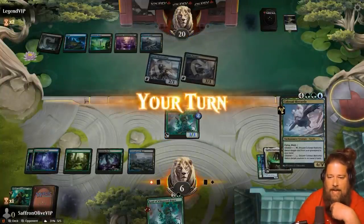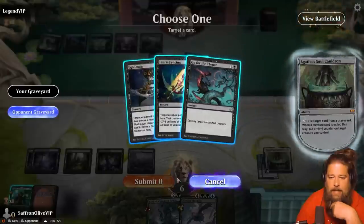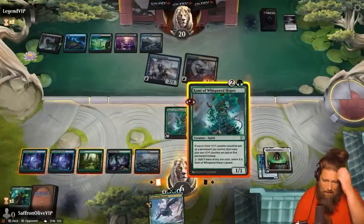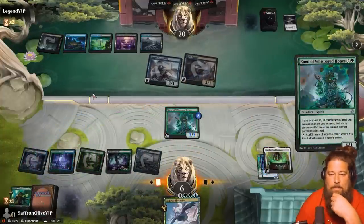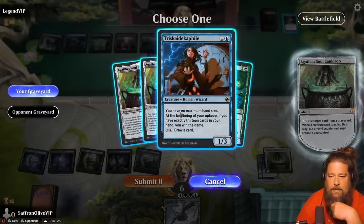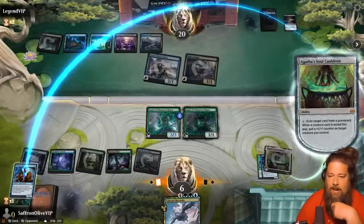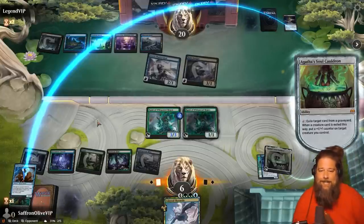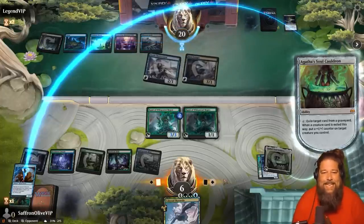It's also a Fauna Shaman, which is relevant here because it means it can tutor up our finisher. Is there any way to play around interaction? Let's play this Cammy. Let's activate the Soul Cauldron, targeting Triscadecaphile — this would also give us infinite card draw: infinite mana, infinite card draw, infinite Fauna Shamans. We can draw our entire deck or tutor all the creatures into the graveyard. Agatha's Soul Cauldron is ridiculous. If our opponent has removal, we still win — because if they go to kill the Cammy, we can just make infinite mana in response.